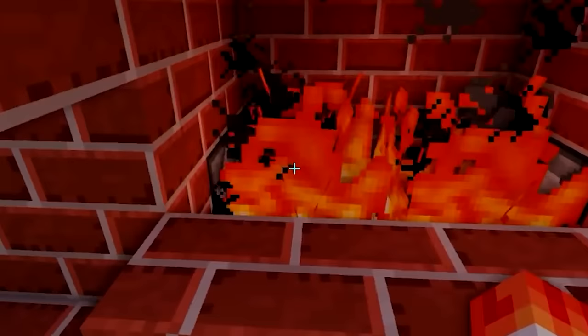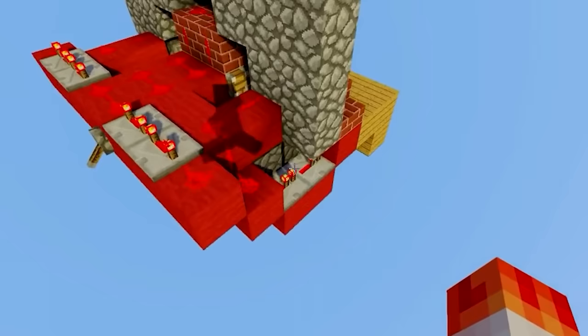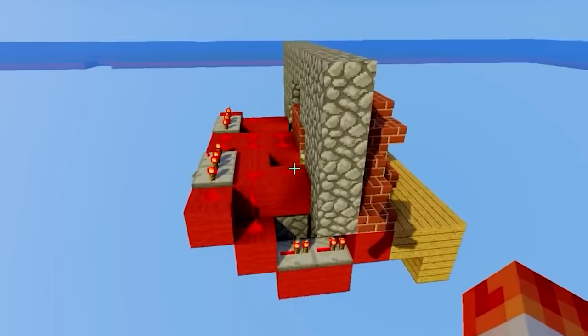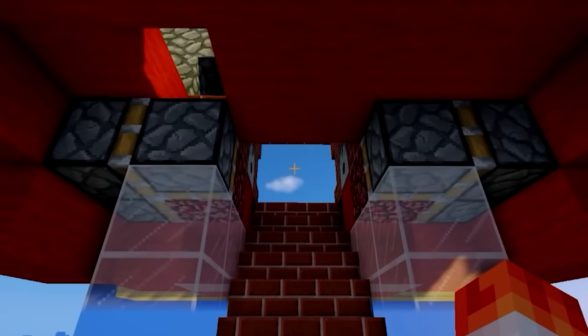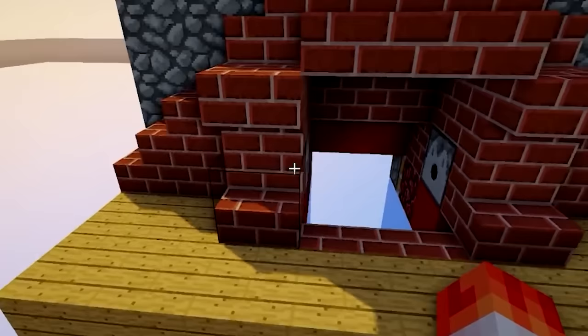All we have to do is flip this lever and the whole entire thing is going to open up. It also gets rid of the fire. The whole entire thing just opens up just like that, and it can lead into another part of your house or a secret base. It is raining — no! The rain finally stopped. If you want to close this thing, just flip the same lever and the whole entire thing closes like nothing ever happened. It also lights the fire again, which is awesome.